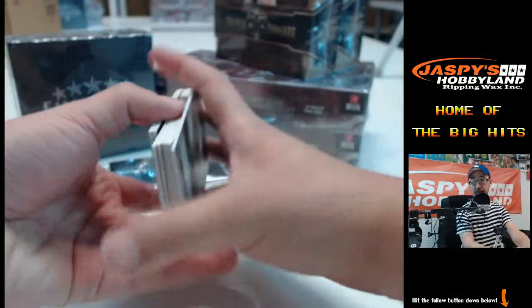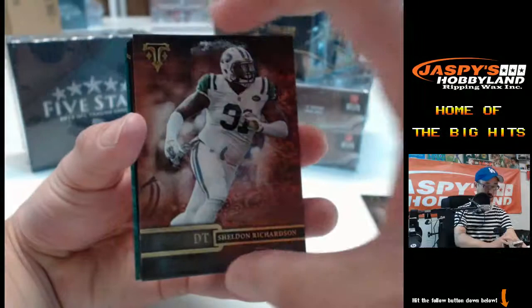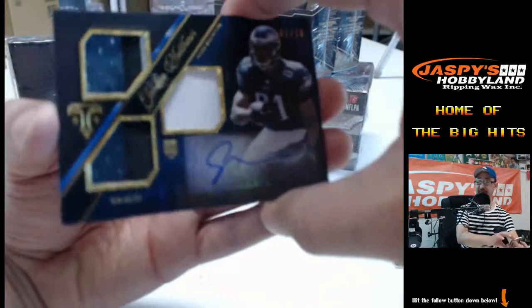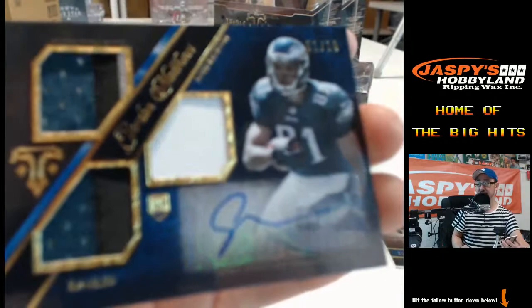We got a Pierre Thomas at 25, Zack Ertz 399, Andrew Luck, Sheldon Richardson, JJ Watt. The first hit — ooh, this is a very nice Jordan Matthews, four-color patch, triple patch auto for Jordan Matthews, one out of ten. Very nice for the Eagles and the NFC East. There's the focus on that. Nicely done.